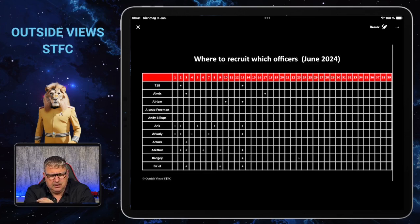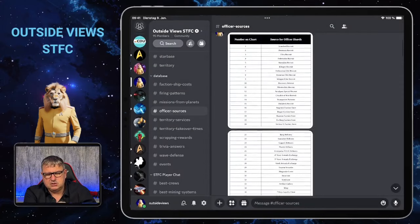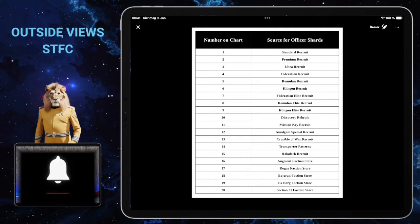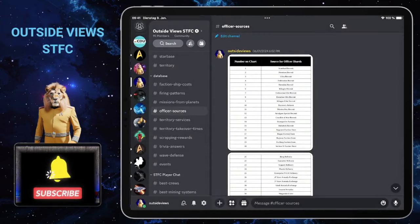For every officer you see there are pluses in this list — like for officer 718 there's a plus at 2 and a plus at 13. If you're looking for a certain officer like Erix, for example, who has five different sources, write down the numbers and look them up in the list. For Erix it was 2 and 13 — Premium Recruit and Crucible of War Recruit. That's one reason I waited for a number of events to include them, because they come up regularly and bring officers as well.